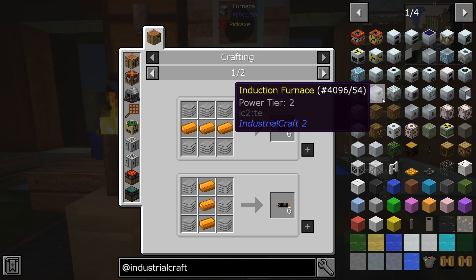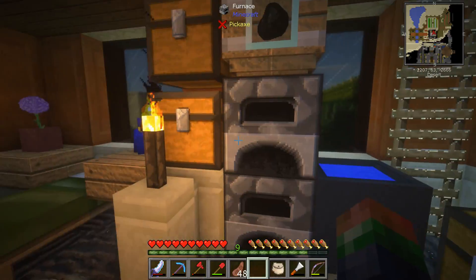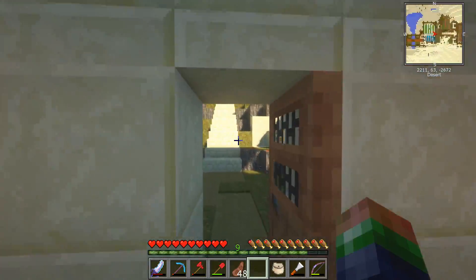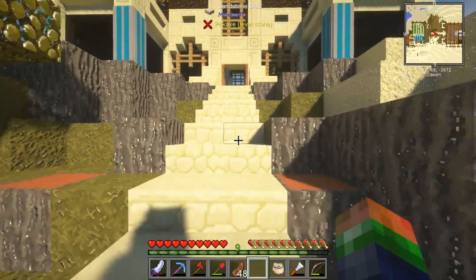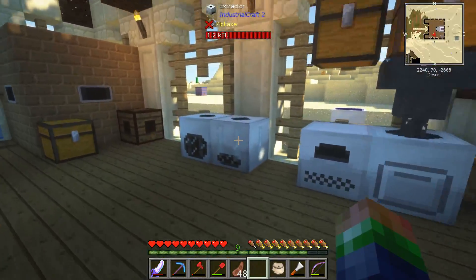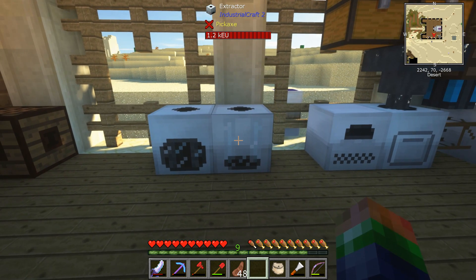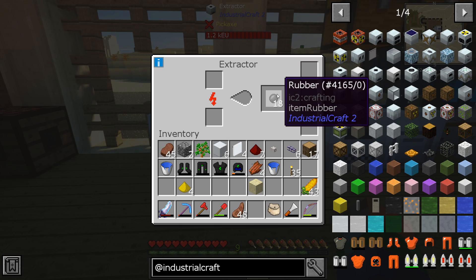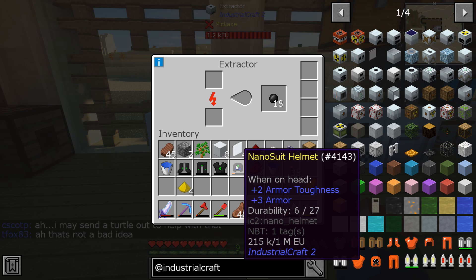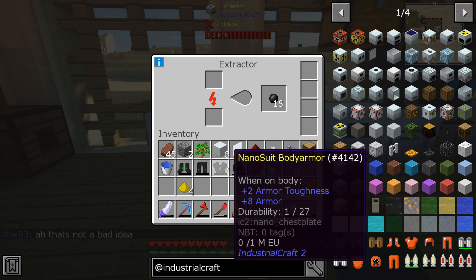If you have to make your first couple of machines, I'll tell you right away: you're going to want the macerator, an electric furnace, and maybe a compressor. You're also going to want the extractor, because that gets you your rubber. Easy enough!